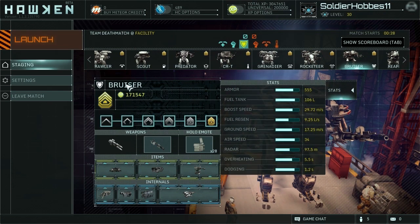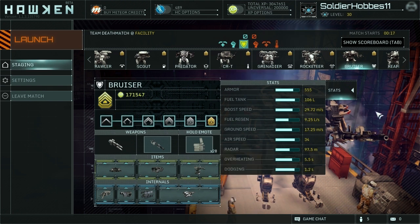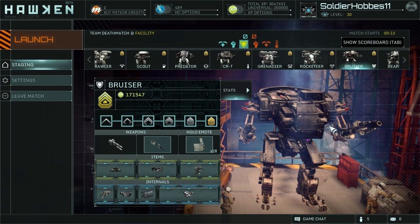Pause here for the mech stats like always, but I'm going to use the Assault as a template, so if you haven't already checked out my Assault video, I suggest you go check that out. I can save time and just tell you more of where the Bruiser differs from the Assault and give you much more mech-specific advice.